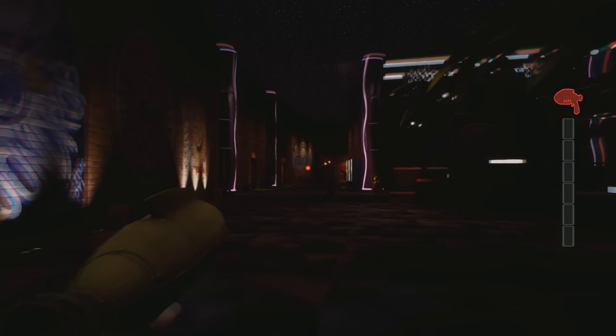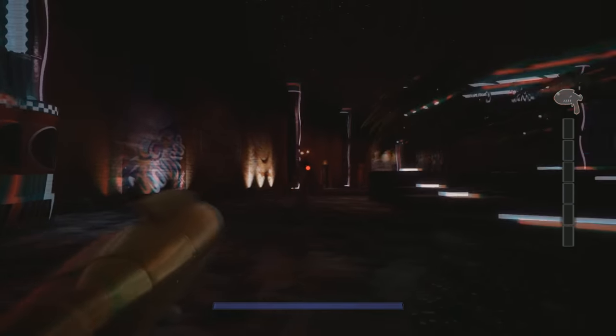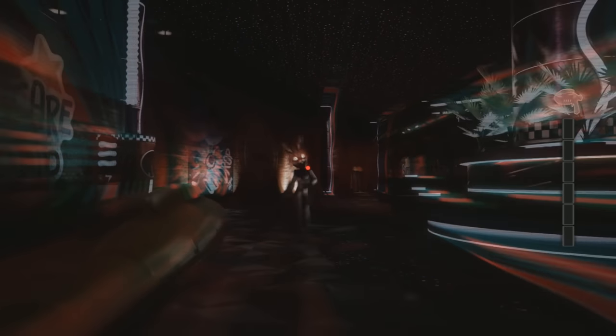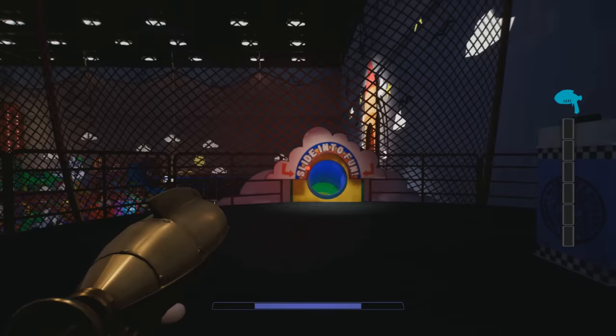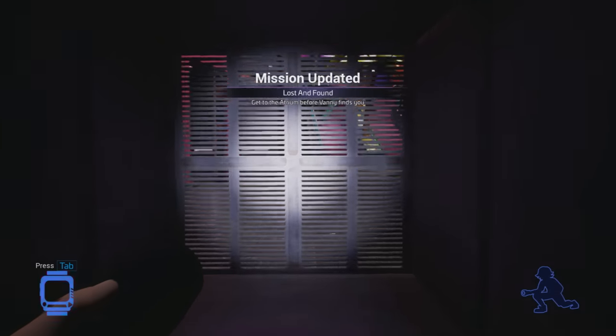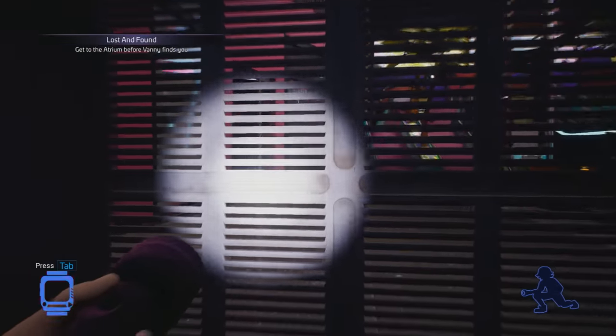It seems like our screen doesn't get glitchy until she starts to get close to us, which makes sense — at the area where we were in Lost and Found, when she starts getting closer, our screen starts getting a bit glitchy. It starts looking like this the closer she gets. This is hilarious though. Vanny is just following me everywhere. I'm in the daycare now. I'm actually going to escape the Lost and Found area and see if we can defend ourselves after that part while she still follows us as we make our way to the atrium.